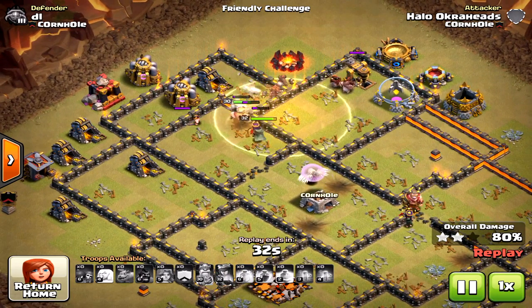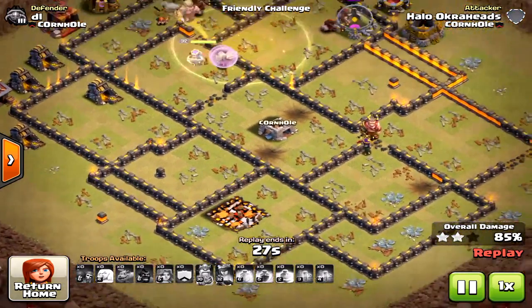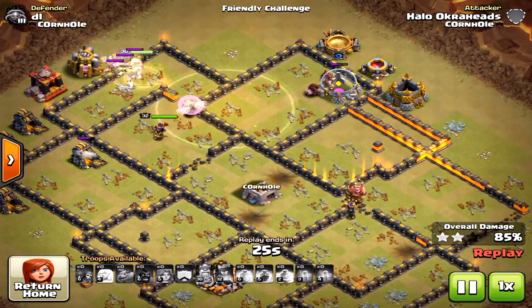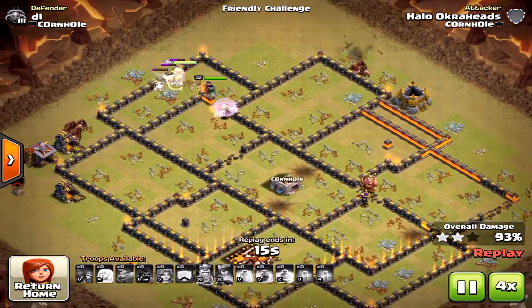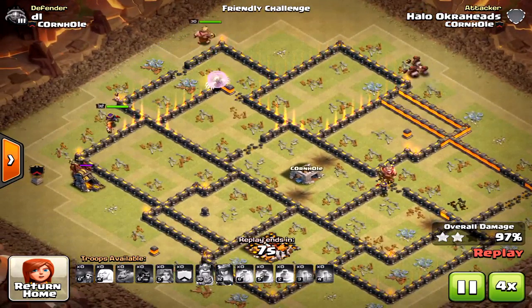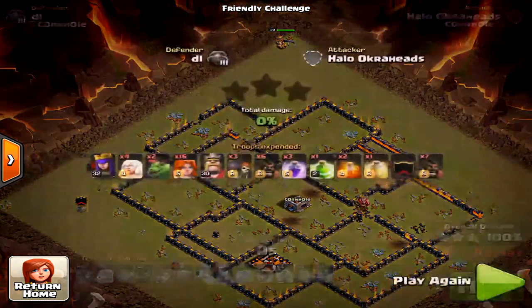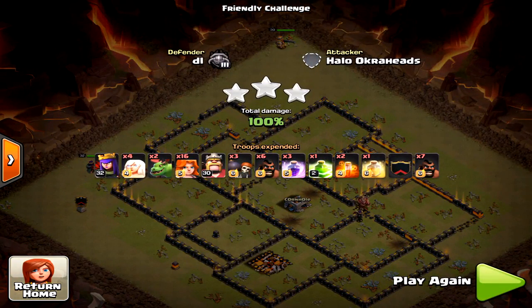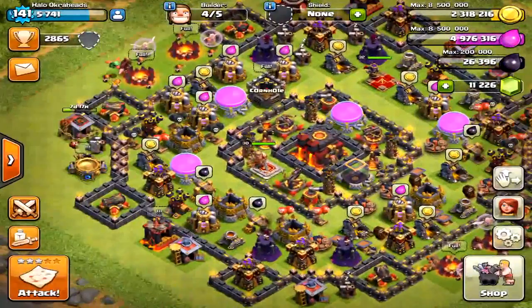I don't need cleanup troops — the Hogs were always going to be the cleanup, getting the third star and taking down all remaining defensive units. I place a Heal just to be safe. That's how you take down a base using the Valkyrie and Hog strategy with Baby Dragons. Thanks for watching — see you next time.